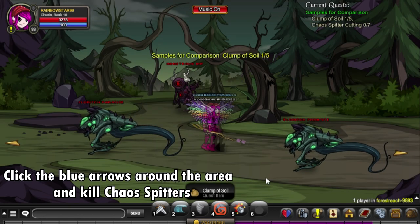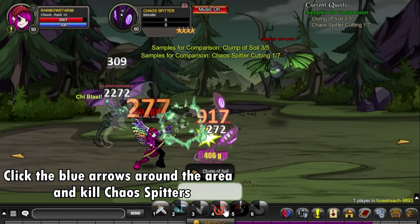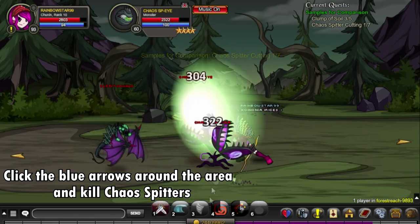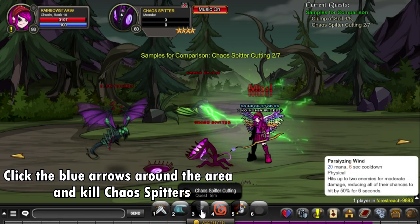For the next quest, we will be going around the area clicking the blue arrows to collect the clumps of soil, and you'll also be defeating the chaos spitters because they will be dropping the quest items.